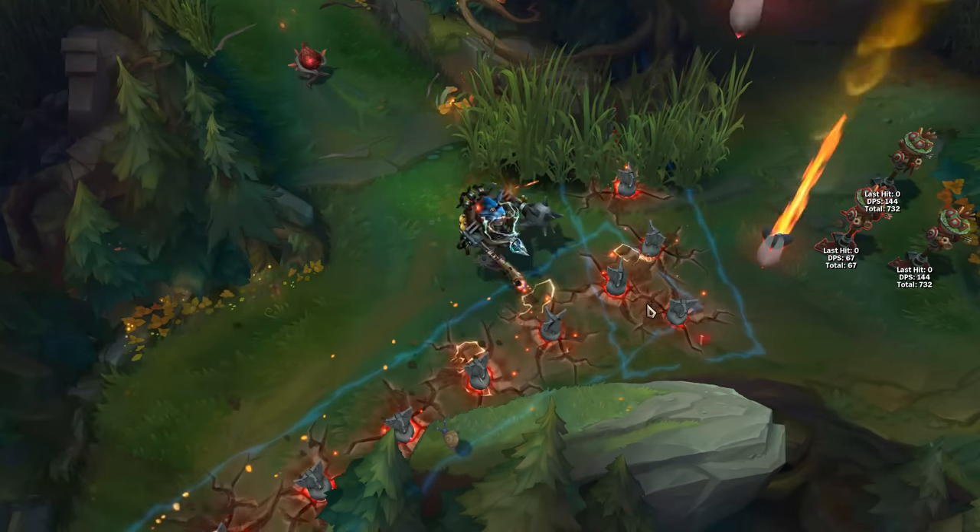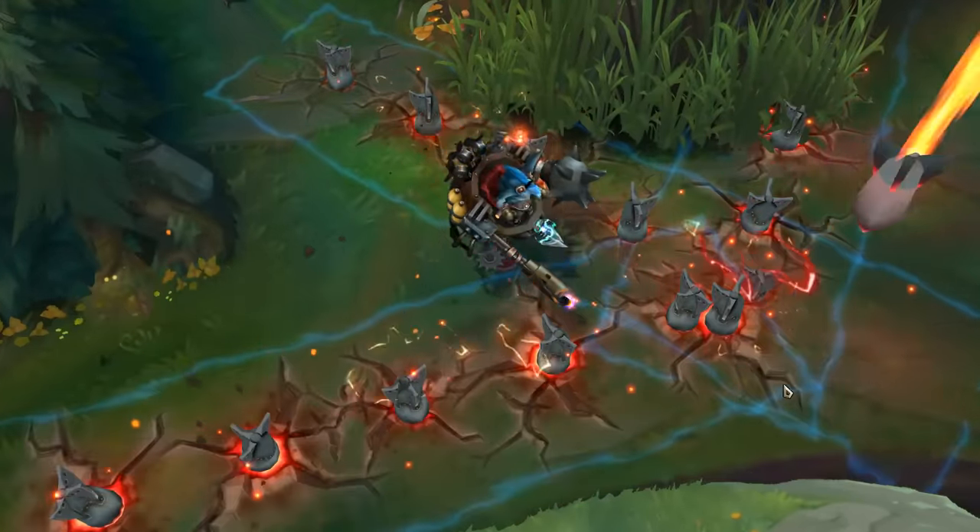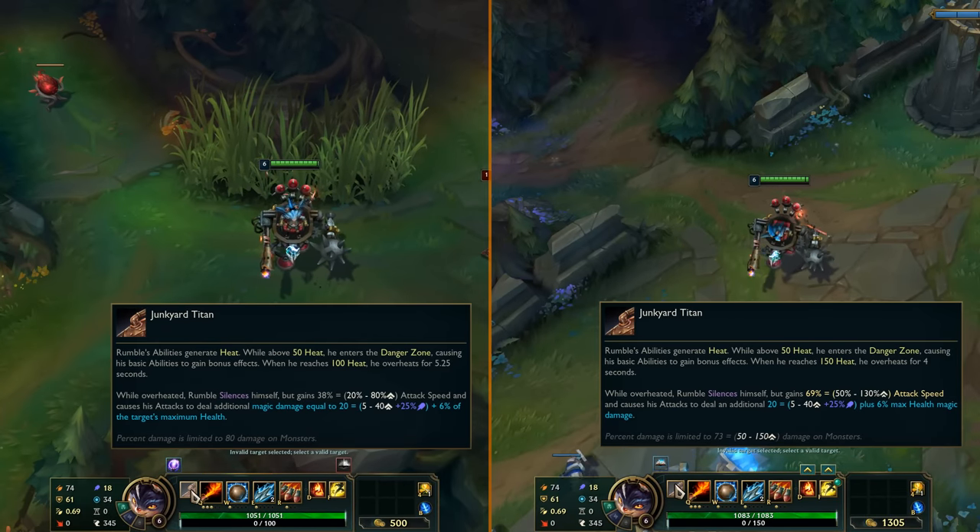Riot just gave Rumble a complete change to his entire kit that might as well be a midscope gameplay update, changing his base stats as well as all of his abilities.